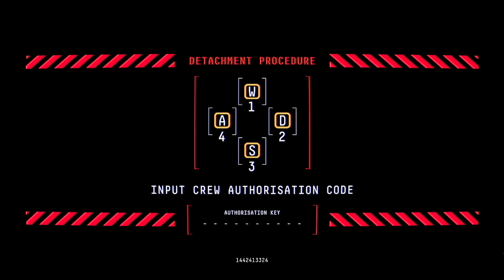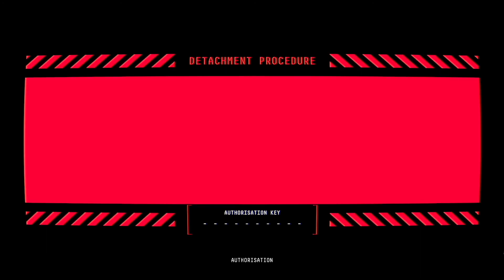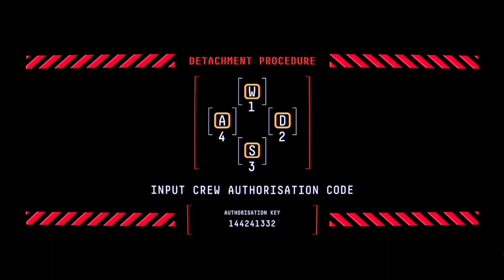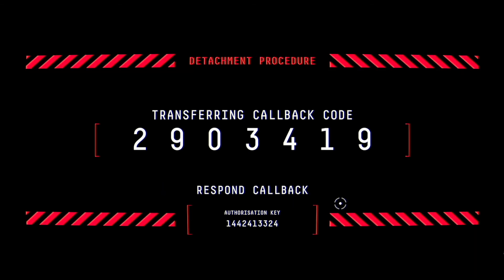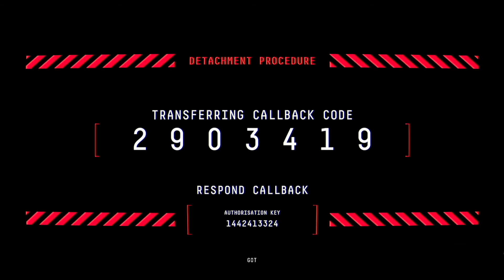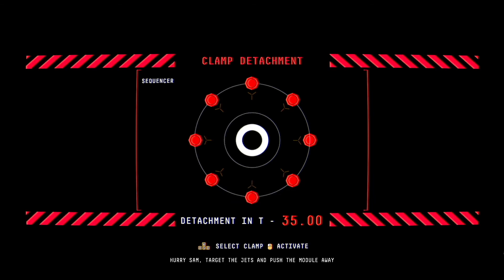Say no more, Fisher. Authorization code: 1-4-4-2-4-1-3-3-2-4. Sam, come on! I'm trying! Authorization: 1-4-4-2-4-1-3-3-2-4. There we go. Respond: 2-9-0-3-4-1-9. Got it, inputting now. Hurry, Sam. Target the jets and push the module away safely. Press begin — detachment, detach! Sam, target the jets in the correct sequence. We don't have much time, go go go!